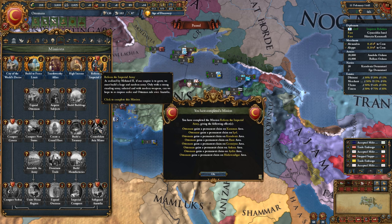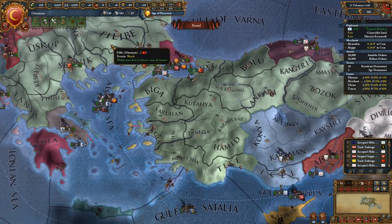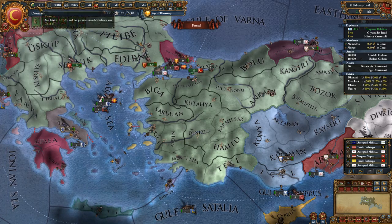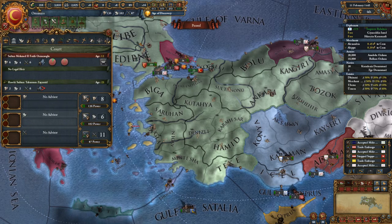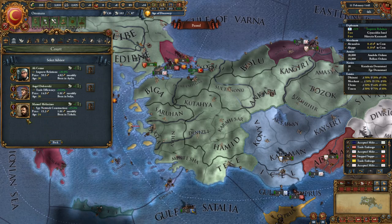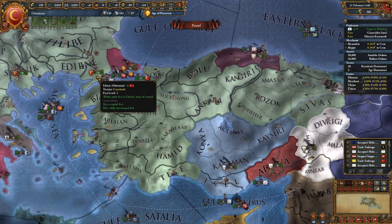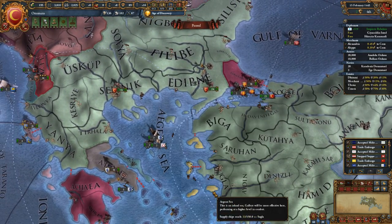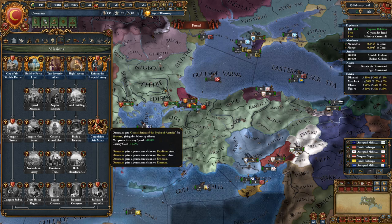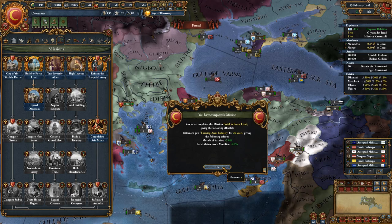Mission fulfilled — Reforming the Imperial Army. We can now consolidate Asia Minor at our will. How much am I making? 2.11 — diplomatic is the way to go to start: trade efficiency 1.01. We got that casus belli up. Build to force limit was up too — morale of armies plus 5 and land maintenance modifier. There's already two missions knocked out within minutes.